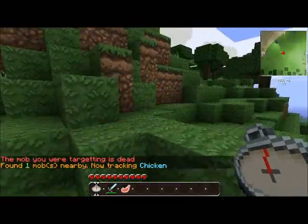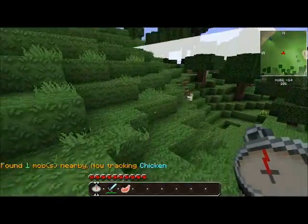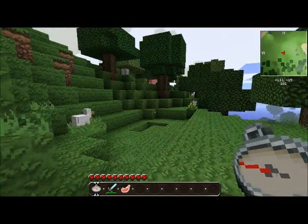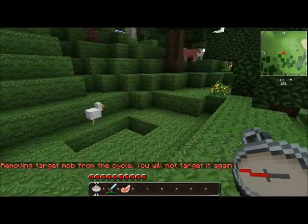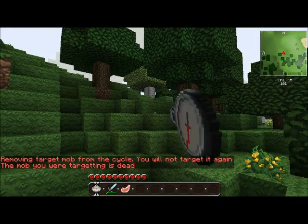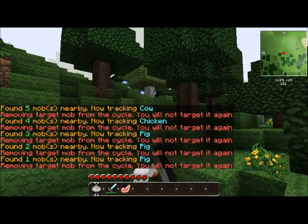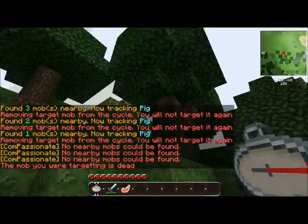Also, in the old version, you couldn't remove mobs from targeting. Like, let's say you were searching for a creeper because you wanted gunpowder — you couldn't remove all the chickens and pigs from the list. So, what I've done is made it so that if you shift left-click with the Compass, it will actually remove the mob you were targeting from the list of targetable mobs, so you can no longer track that chicken. As you can see, it's saying no nearby mobs are found — and clearly there are plenty of mobs around me.